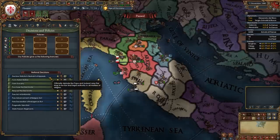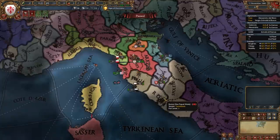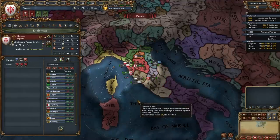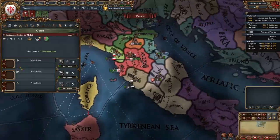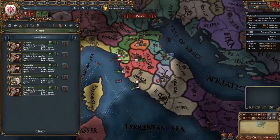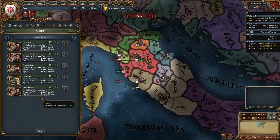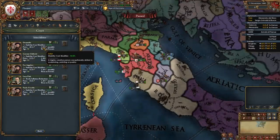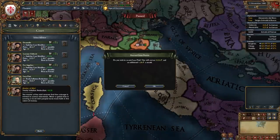You might see a decision available — the Declare Statute in Restraint of Appeals — and if that's available it means the Pope hates us, which is not ideal. Ideally restart until the Pope is friendly, but it's not a big deal if he's not. Next it's time to hire some advisors. We have a bunch of level 2 half-cost admin advisors; I recommend getting the yearly inflation reduction guy. A bunch of these are historical artists that actually existed, and we even have Donatello here, a half-cost level 3 advisor at 2.93 ducats a month.